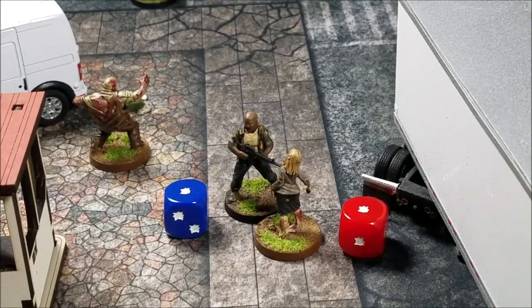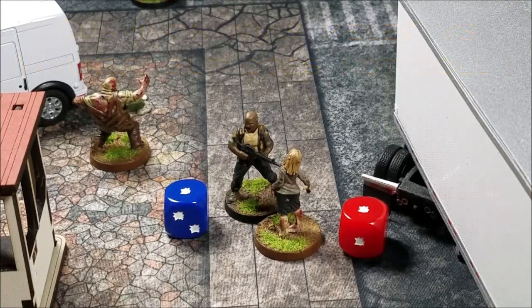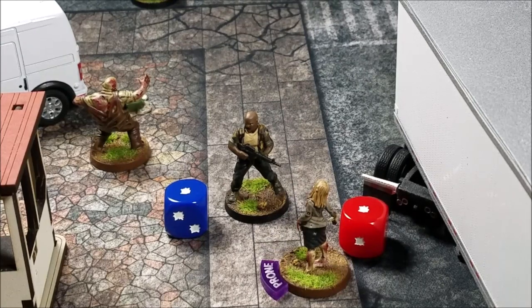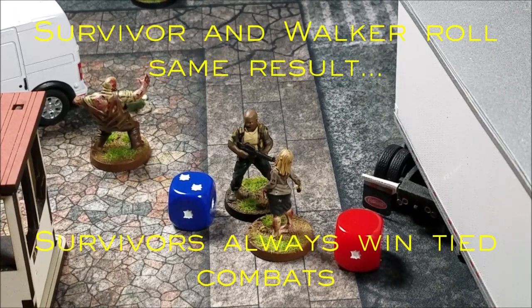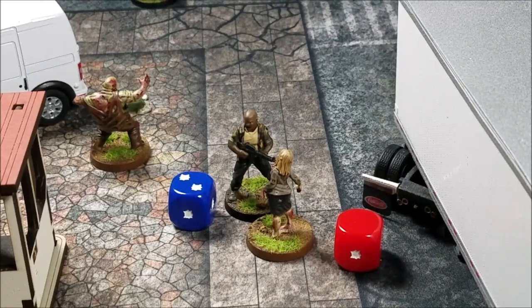There are other possible combat outcomes. If Bruce wins but rolls a two and the walker rolls a one — no critical — the walker is pushed back one inch and knocked prone. You can use a prone marker, tokens, or lay the model down. If both Bruce and the walker tie by rolling a one, a survivor always wins a tie against a walker, so the walker is moved back an inch but not knocked prone. If the walker wins and rolls a critical, the walker inflicts a bite against Bruce, which could cause extra wounds during the end phase. Place a bite marker on Bruce or his card to track this.